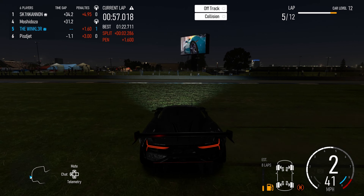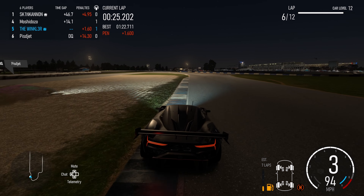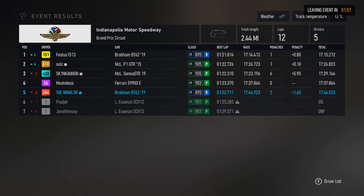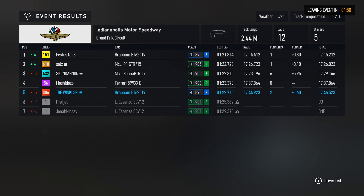I end up overtaking him and you can see from the map he comes straight across wanting to take me out again — but this time he gets disqualified. Why it took so long I don't know. Before the disqualification he was on only a three-second penalty, which is not good enough. These penalties need to be stricter. I'm sitting here on a 1.6-second penalty myself, and one of those wasn't my fault. They need to adjust the safety rating and the penalties. But I think Forza is in a really good spot right now — as long as you don't get paired up with dirty drivers it's going to be a lot of fun.